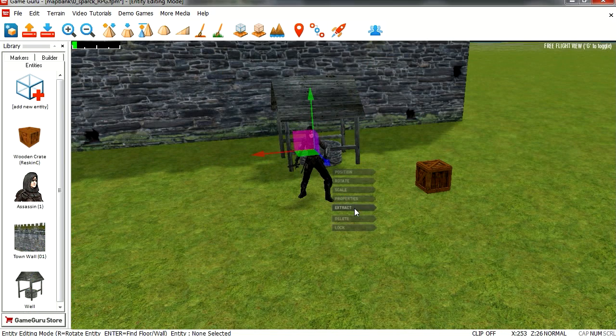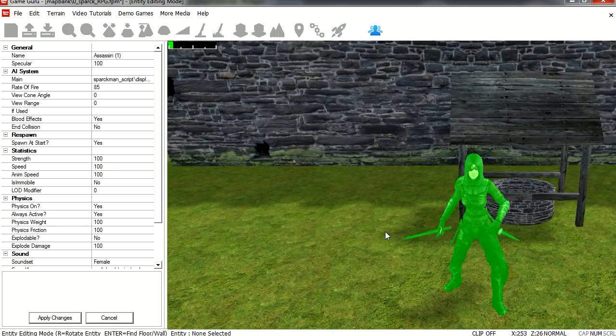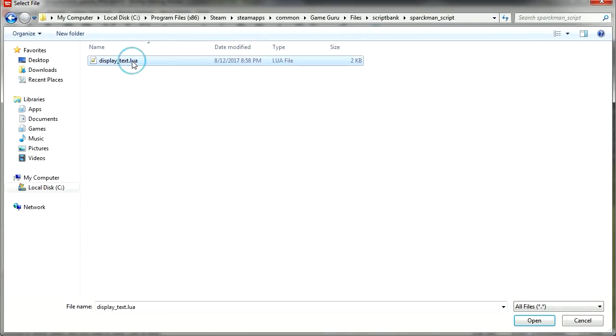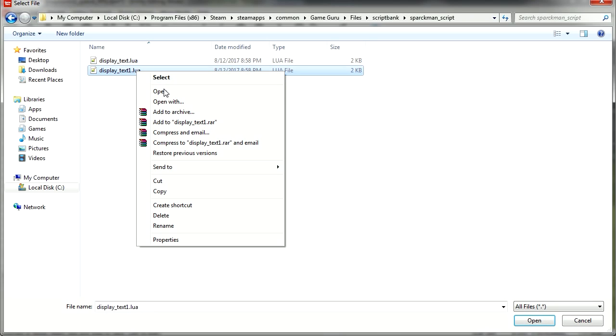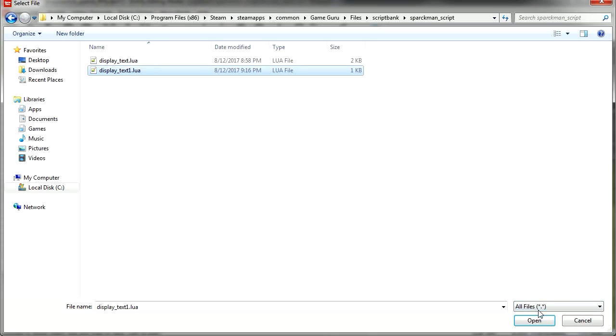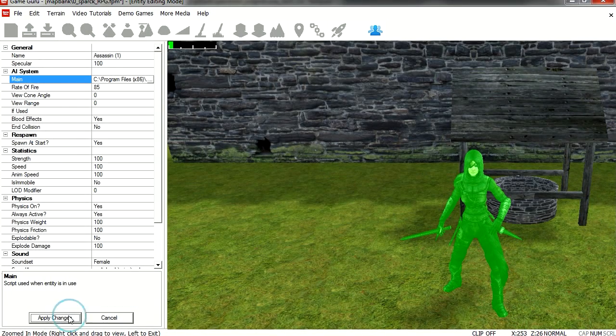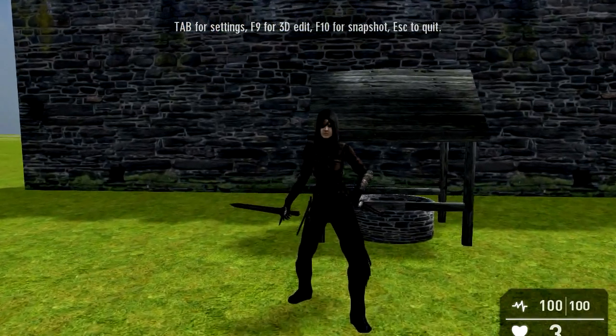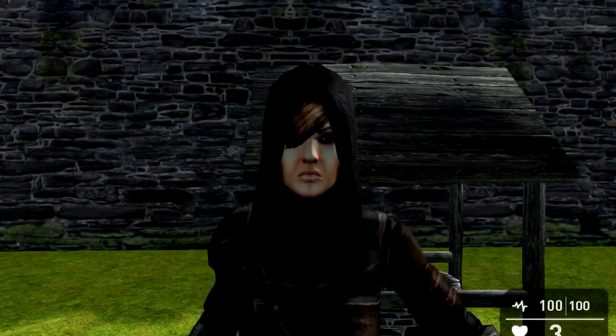Here is the medieval lady. Let's go to her properties. I'm going to go to main and pull out her script. We'll duplicate this and rename it — I'm going to call it display_text1. Let's open it. This is going to be a blank script; we're going to start from zero. Let's apply this blank script to this lady, apply changes, and test it out. I just want to show you that if you come close to her now, nothing happens.